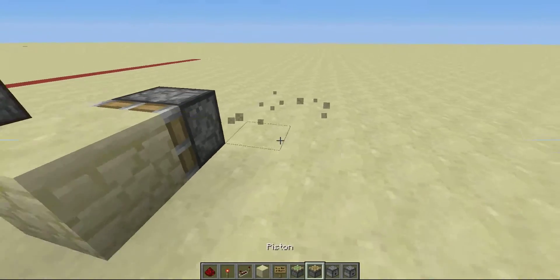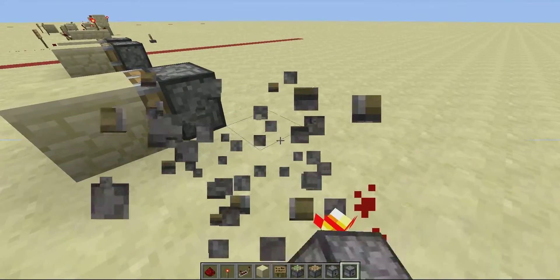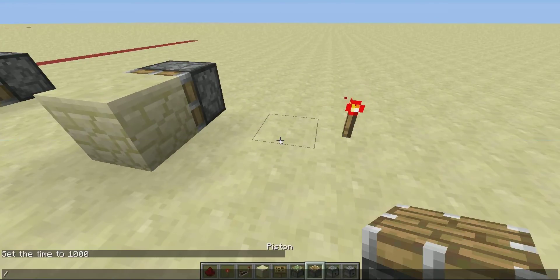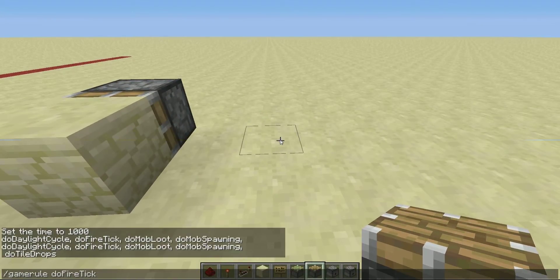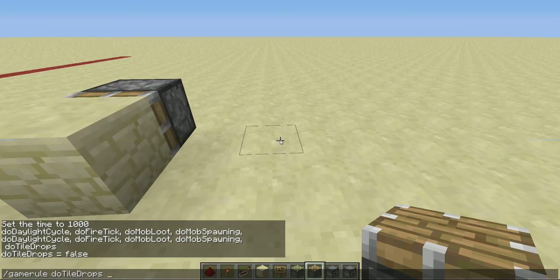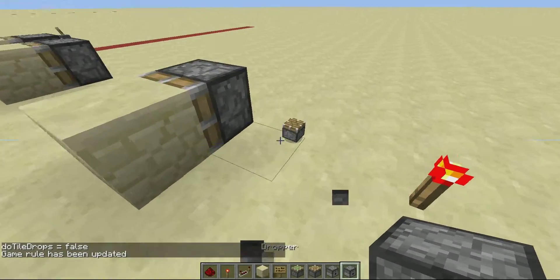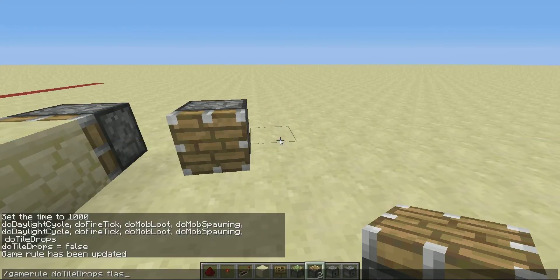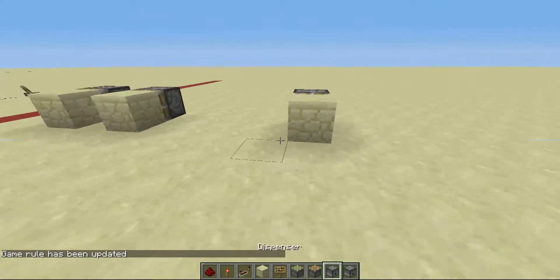One bug you can note with pistons: if you do not have the game rule 'do tile drops' off — first of all, if you break it when it's open, it just breaks. If you break it on this part, maybe they fixed it — never mind. See, if we break it like that it'll give us a regular piston, but if we just break it like this, it doesn't. That's basically it for pistons.